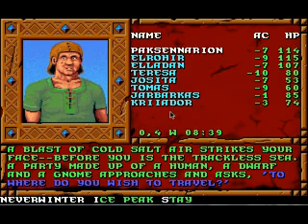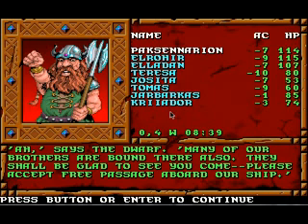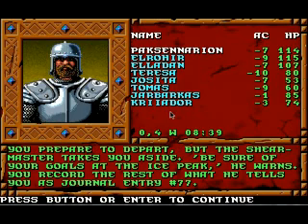A blast of cold air strikes your face; before you is the trackless sea. A party made up of a human, a dwarf, and a gnome approaches and asks where you wish to travel. We choose the Ice Peak. The dwarf says many of their brothers are bound there also and shall be glad to see us come — please accept free passage aboard their ship. So this is the one time when we get to go on a ship for free. You prepare to depart, but the Shearmaster takes you aside: 'Be sure of your goals at the Ice Peak,' he warns. You record the rest of what he tells you as Journal Entry 77.